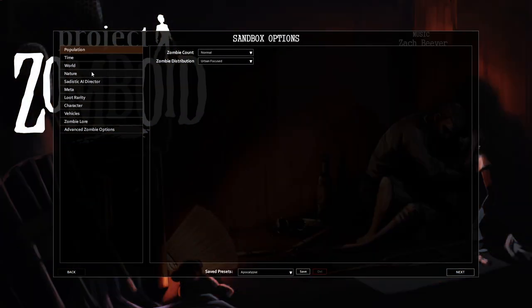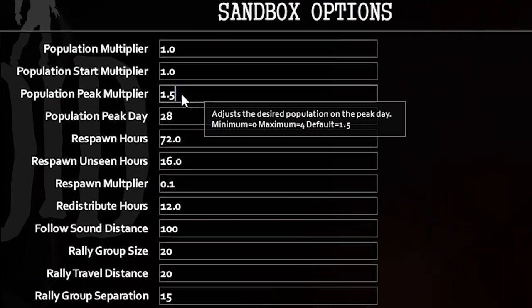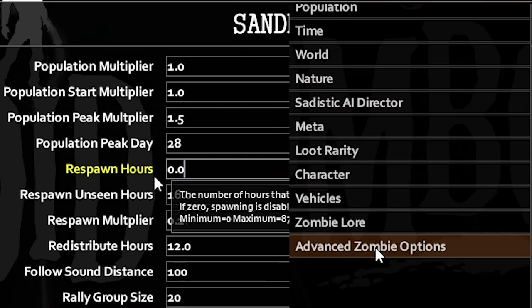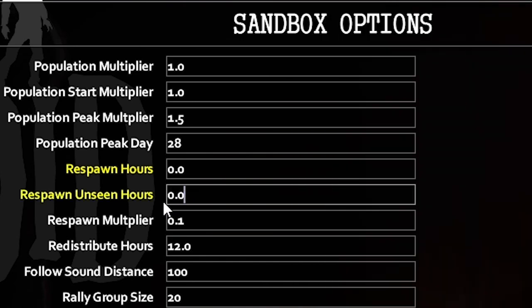I recommend turning off respawn for your game. Trust me, you won't run out of zombies to kill, and personally, there is nothing more gratifying than clearing out a section near your base. To do this, go into the advanced zombie options and change the respawn hours, respawn unseen hours, and respawn multiplier to 0.0. Go ahead and carve out a zombie-free section of Knox County.